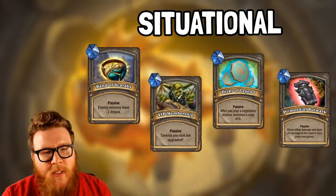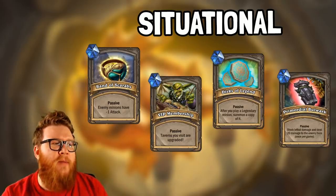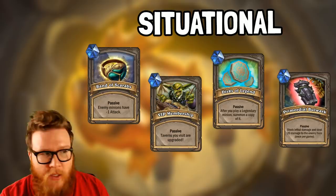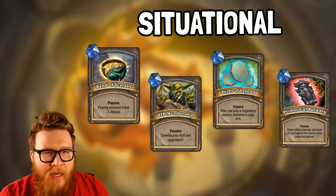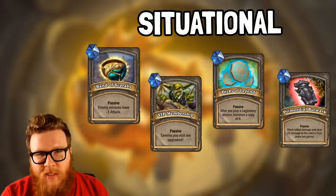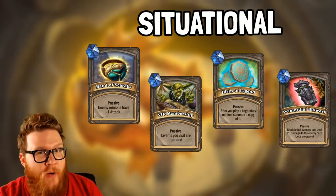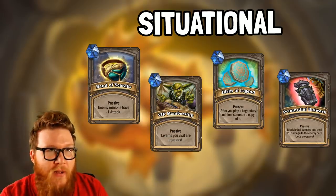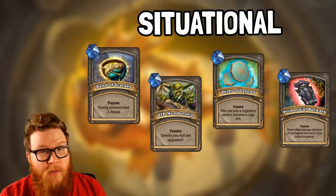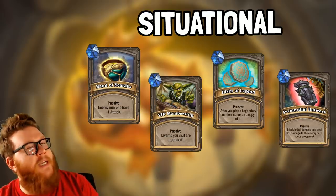Now let's move on to some situational treasures. These are ones that on average may not have as much raw strength — they're not always going to do something — but in certain wings or with certain deck styles, these could go absolutely crazy. Band of Scarabs up first gives enemy minions negative one attack. Most of the time that's not going to be that amazing, since one attack difference isn't going to open up that many more value trades. Except in the case of the first wing of Tombs of Terror, which is evidently going to have tons of Murlocs everywhere. Given how many Murlocs have one attack, this could just completely lock down the opposing boss's boards — so situationally on wing one, Band of Scarabs might be amazing.